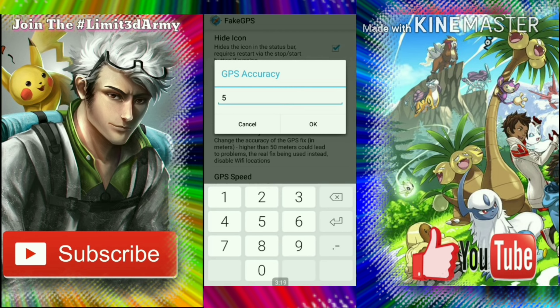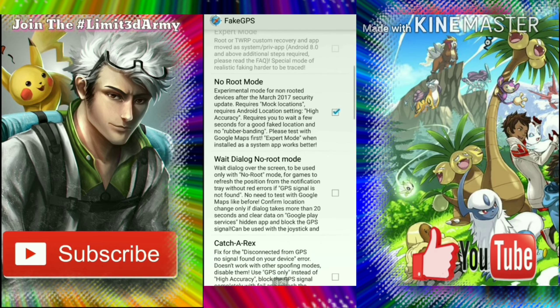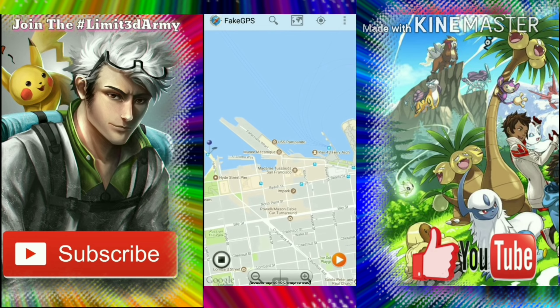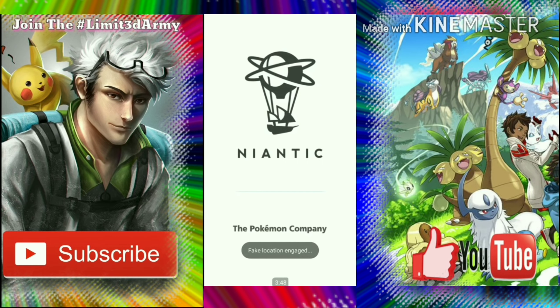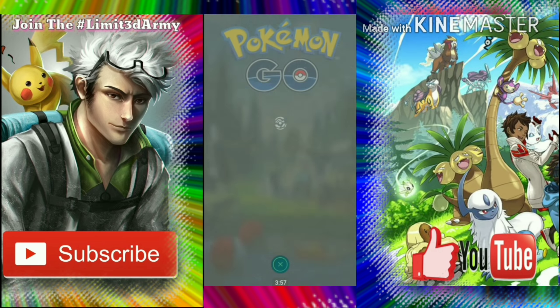Set your update interval to 1000. Then go to GPS Accuracy and keep it at 5 — it can go up to 50, but 5 is fine. If it's not stable enough, you can go up to 50, but 5 works. You don't need to check 'Move Around Fake Location.' The only things to check are Hide Icon and No Root Mode.